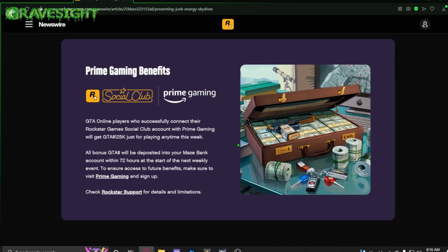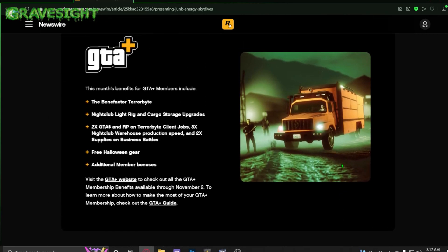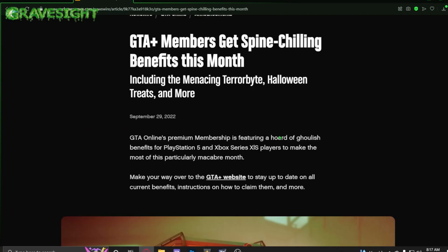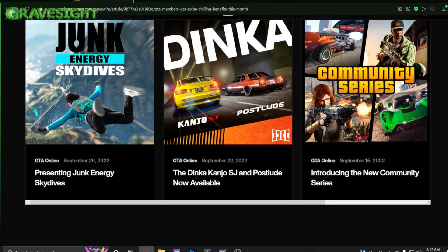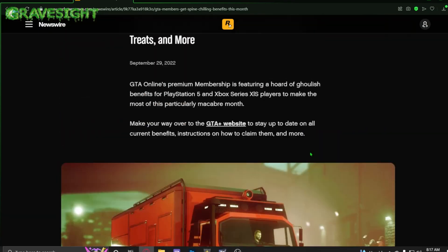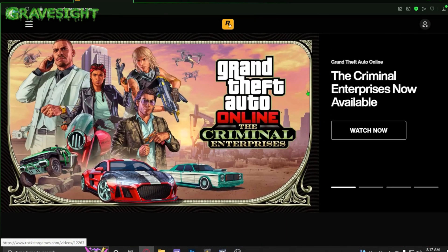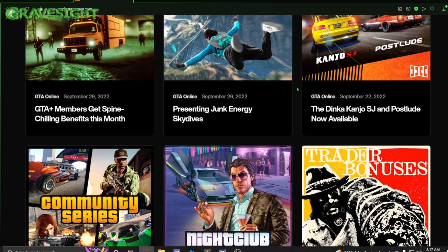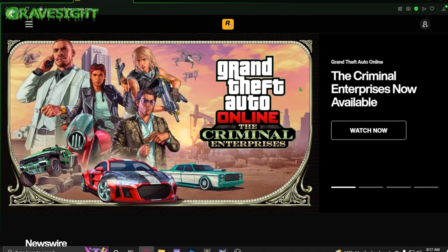There are also Amazon Prime benefits if you have your accounts linked up. They have exclusive Halloween items — you'll get a hoodie and some other items. As for GTA Plus, a lot of people are buying it specifically for the Halloween items like the mummy outfit and the jack-o-lantern hoodie, which I think looks pretty cool. I'll make a separate video covering exactly what you get.